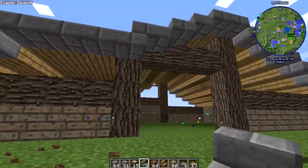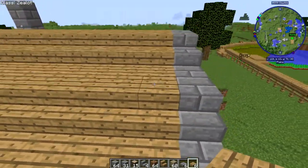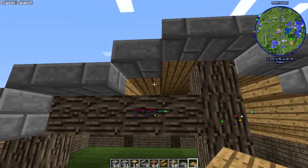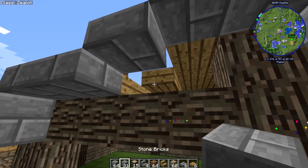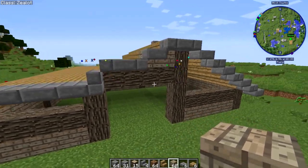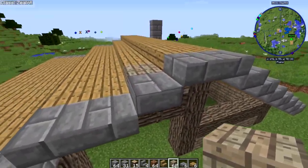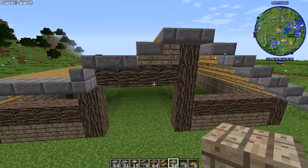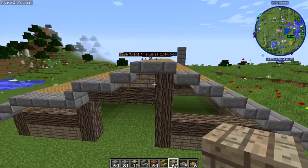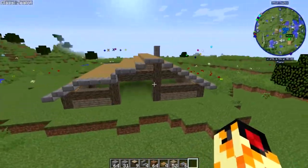I might actually just move these up by one more. There we go, this is looking much better now. For this part right here I'm actually thinking of just making these the fir wood planks, that way it can look much better. Yeah, that looks nice — I like that. And that's wood, I'll leave it like that for now. There's that, and I'll probably do the same thing on this side.